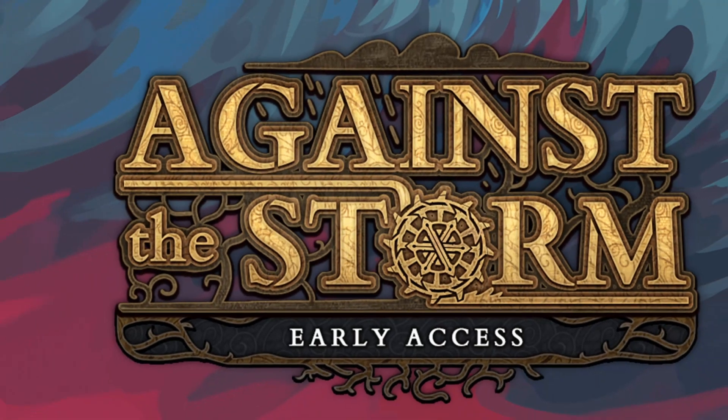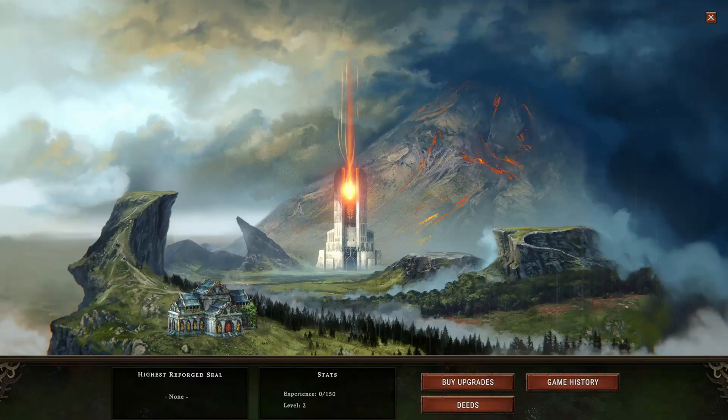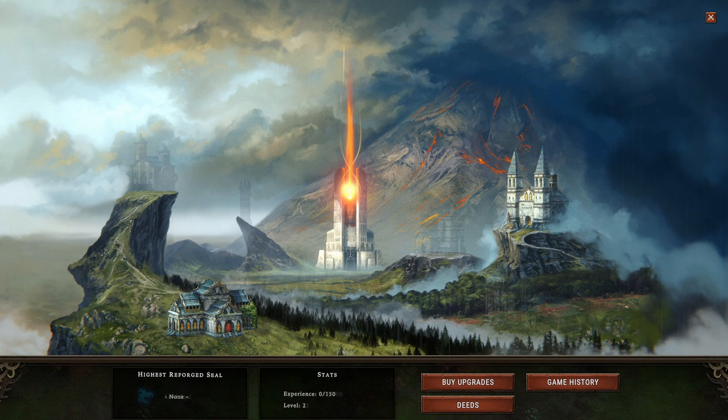Against the Storm is a roguelite city builder set in a fantasy world where it never stops raining. You are the Queen's Viceroy, a pioneer sent into the wilds to establish and manage new settlements. Your goal is to survive long enough and gather valuable resources necessary to rebuild and upgrade the smoldering city — the only safe haven against the Blightstorm.